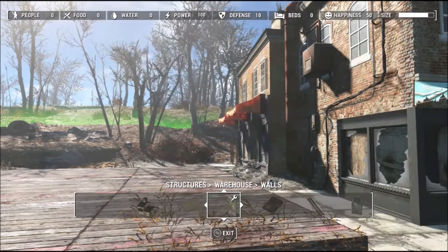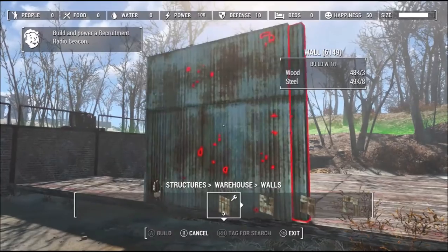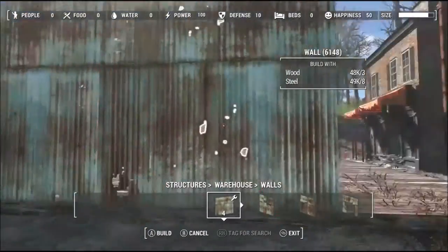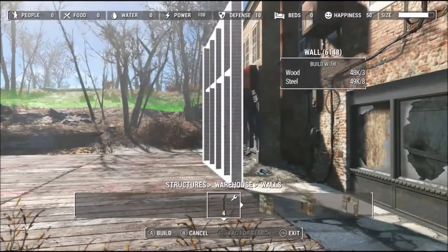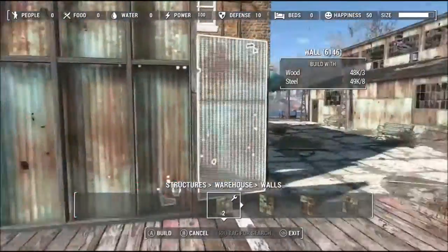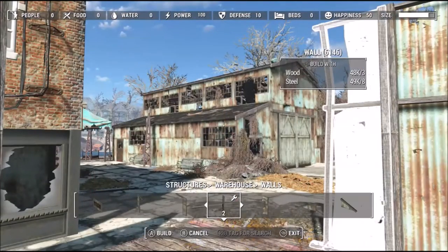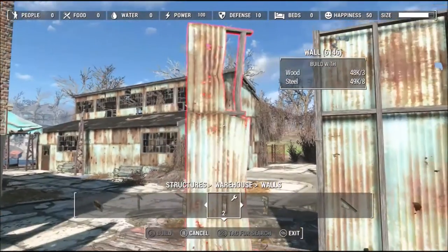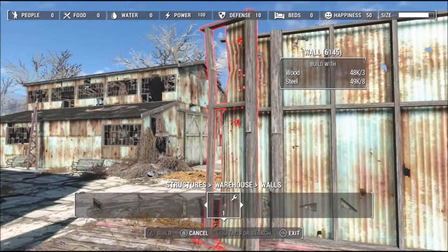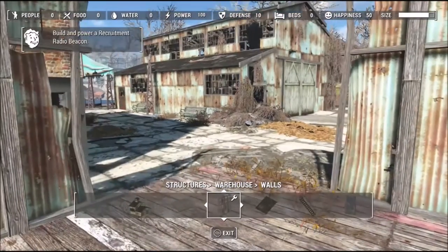I'm just putting in 2 walls. One of these walls actually covers the stairs on that little junk balcony, and the other one will actually cover the windows. I'm not too fussed about the windows being covered, but you may not be. All you really need is one in from each corner, and then using the half walls there.